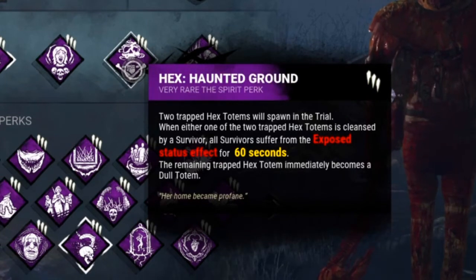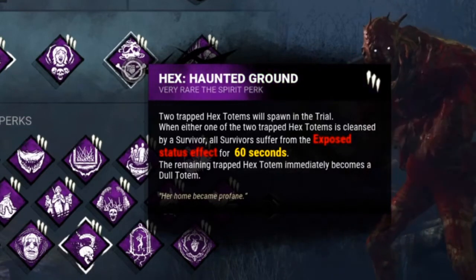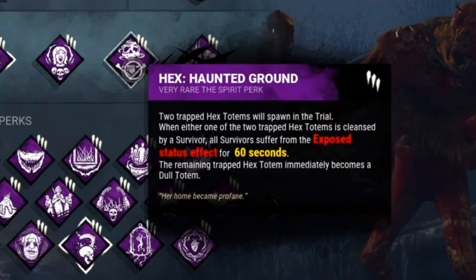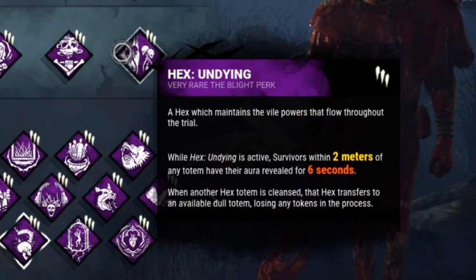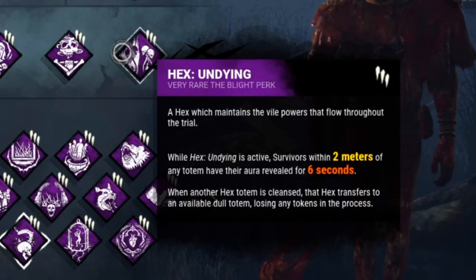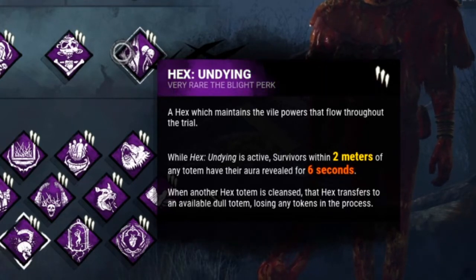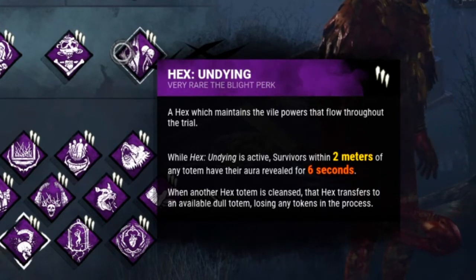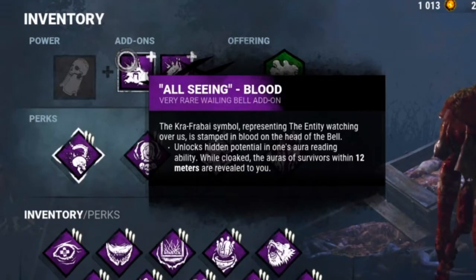The next perk is Hex: Haunted Ground — two trapped hex totems spawn in a trial. If either gets cleansed, all survivors become exposed for a minute, and the other uncleansed totem becomes a dull totem. Then Hex: Undying: when another hex is cleansed, it transfers to an available dull totem without losing tokens. So if I get lucky I could get two or three Haunted Grounds. Let's just pray they don't cleanse Hex: Undying.